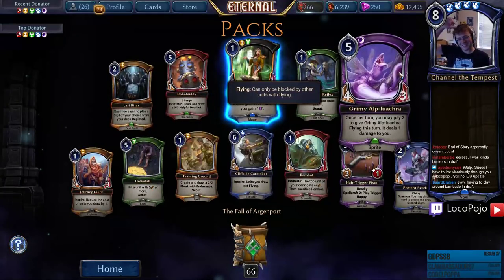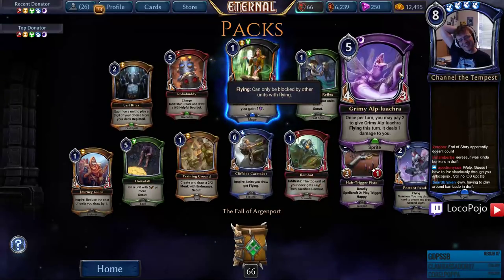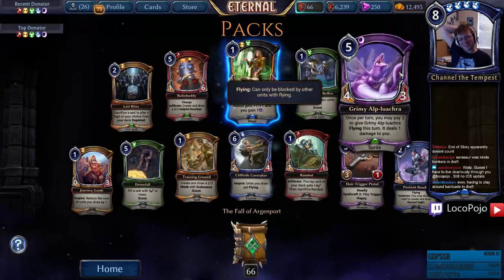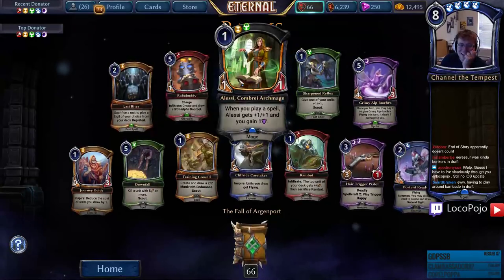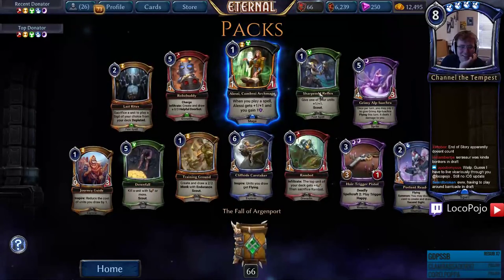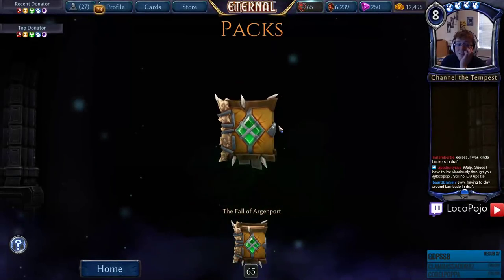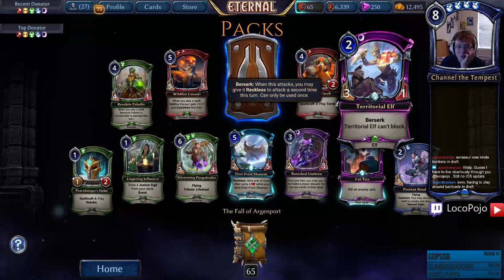All Pluracra! They make a little troll lizard. Pay two to give Grimy Elbow Aqua Flying this turn — all right, sure. First Frost Shaman, Cut Ties — ooh, premium Territorial Elf! And we got a new Sensari too. Worm Calling gives us the well — we talked about that card, really good. Brutal draft stuff — the draft and origin part looks like it's going to be amazing.